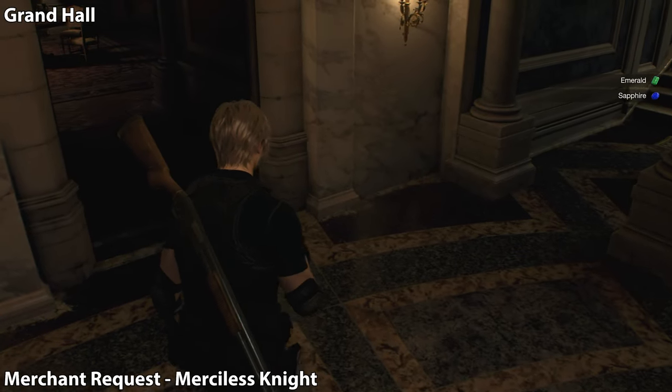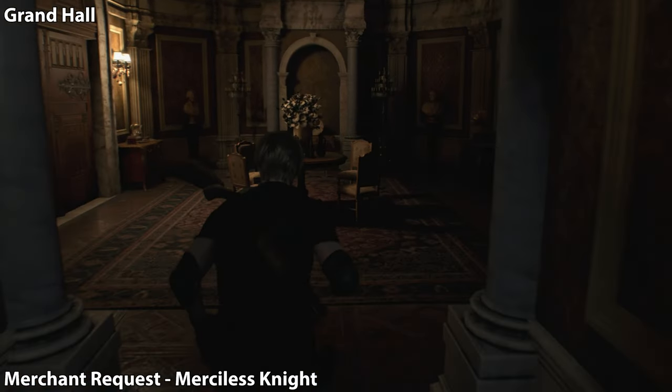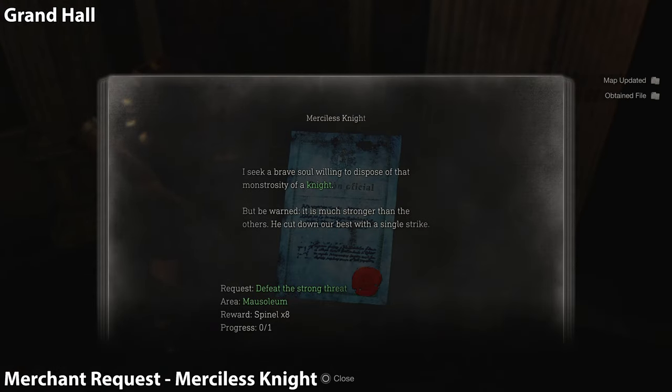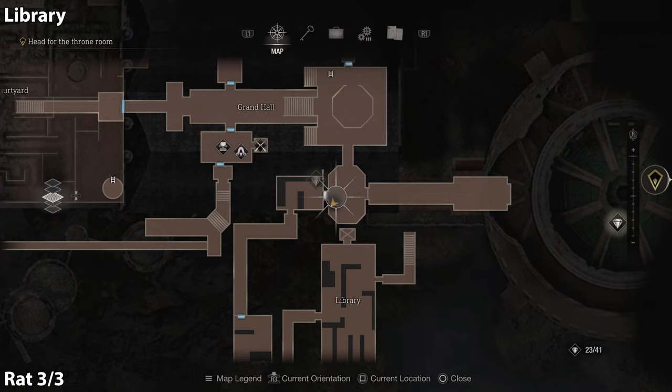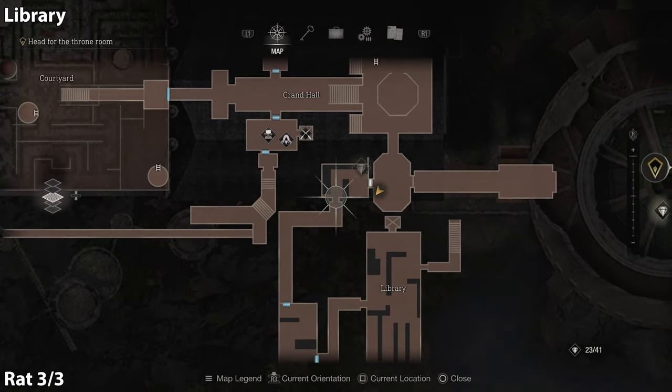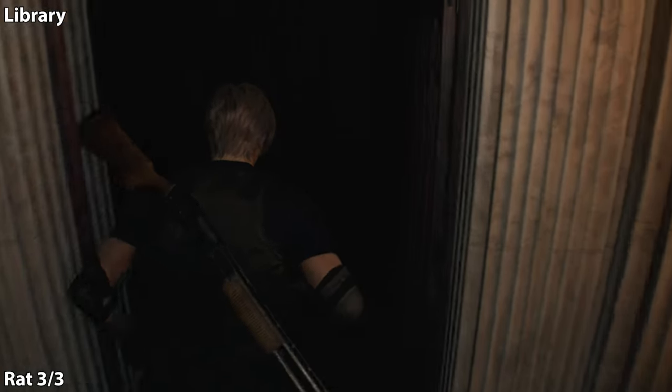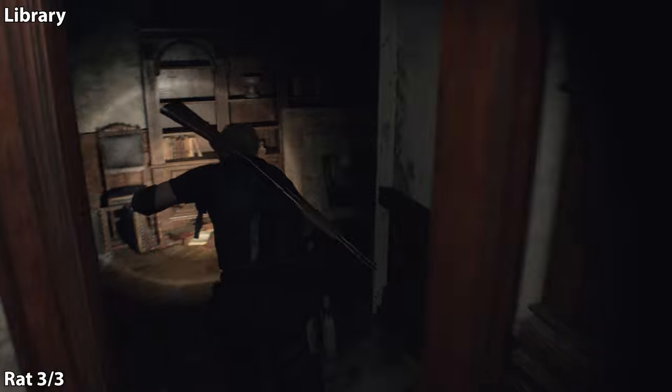In the next room, go left out that door to continue the story path, but we're not going to do that. We're going to pick up this merchant request and do a little backtracking first. This merchant request is going to require us to kill the gold knight. So we're going to make our way through the library and we're going to find our third rat — this is from the merchant request in the last chapter.